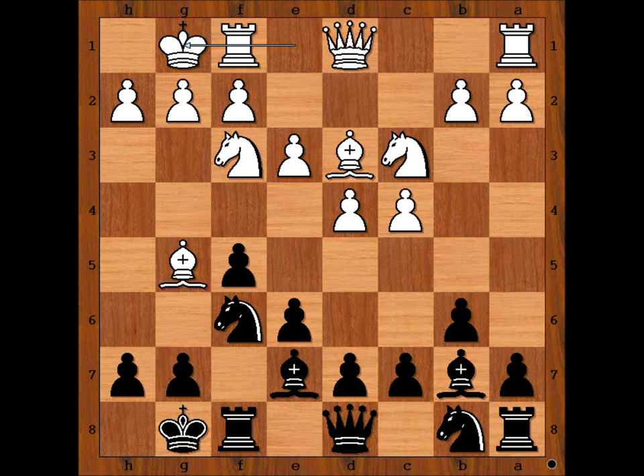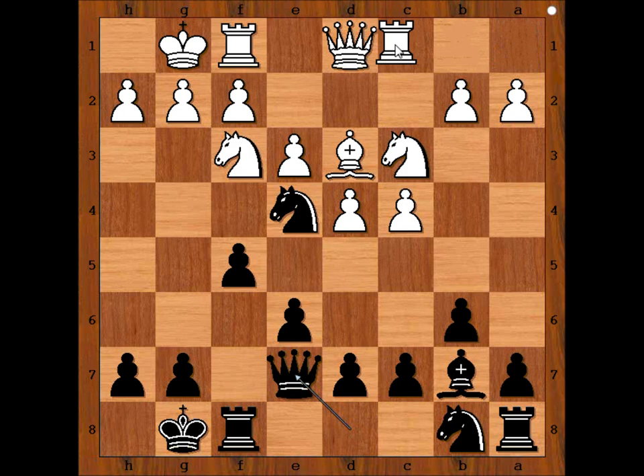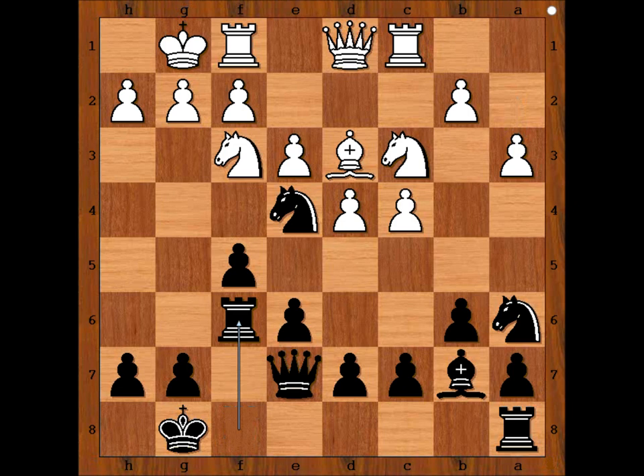It is black to move. How would you continue? Perhaps developing the knight on b8. Botvinnik played knight to e4. Bishop takes bishop, queen takes bishop. Rook to c1, and Botvinnik played knight to a6 — naturally. He can't play knight to c6 because then knight takes on e4 and after pawn takes, bishop takes. So we have knight to a6. a3.